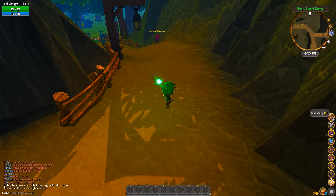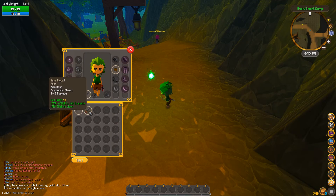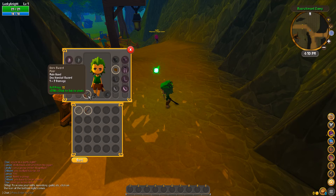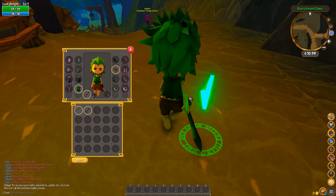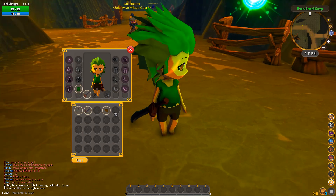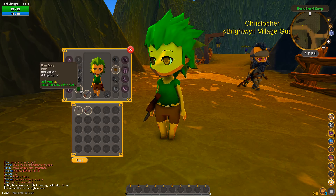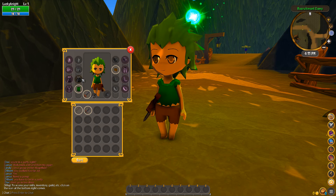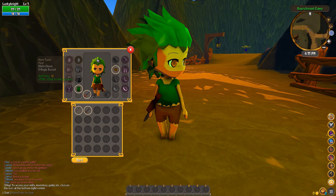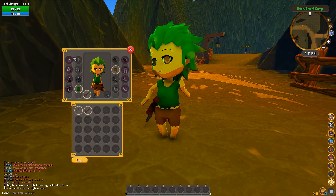Let's start at the top and work our way through the menus. So here we have our character paper doll. It looks like we can start out with some new weapon items. These must be your actual stat gear, while these slots on the outside must be for costumes that don't affect your stats.